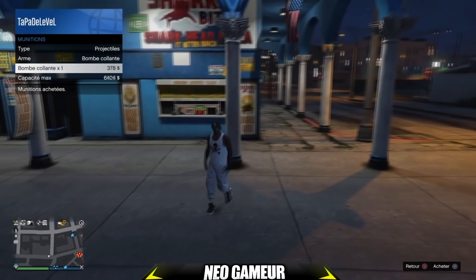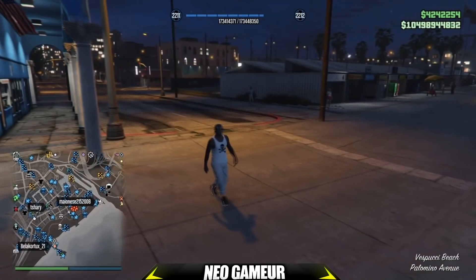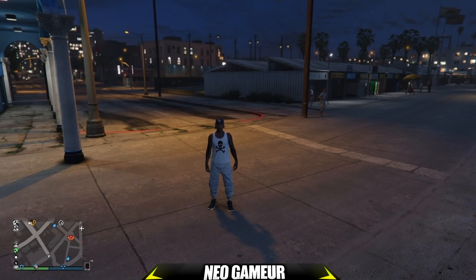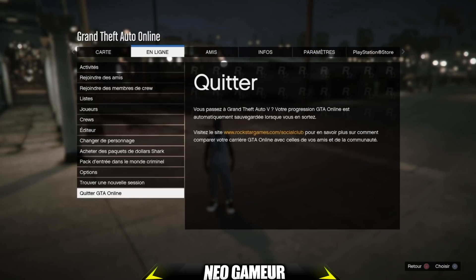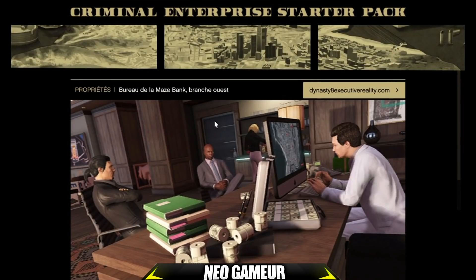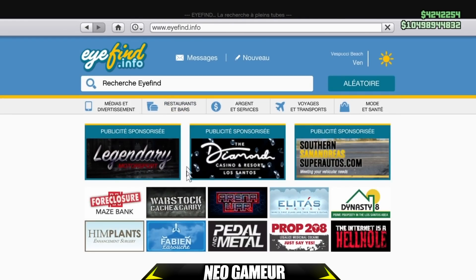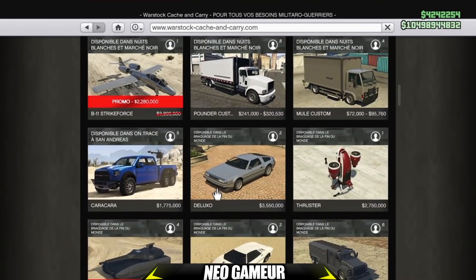Ça a bien fonctionné. Pour être tranquille, activez le mode passif depuis le pavé tactile. Maintenant, faites bouton Start, En ligne, et cliquez sur Pack d'entrée. Descendez et cliquez sur 'Voir les propriétés', puis Bureau de la Messe Banque. Cliquez sur le lien Dynasty 8, puis sur la petite maison en haut — vous pourrez acheter ce que vous voulez, tous les véhicules du jeu, puisque l'argent est freezé.